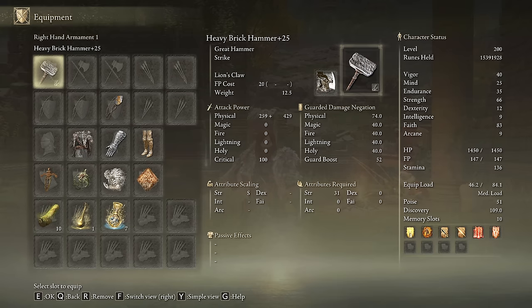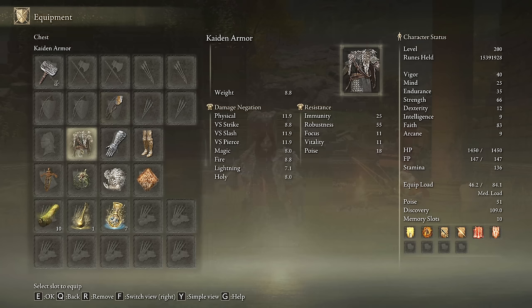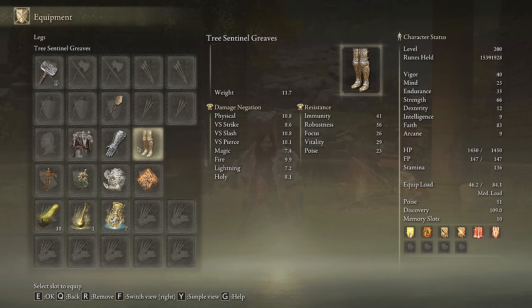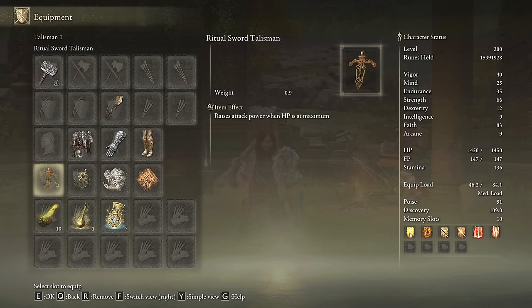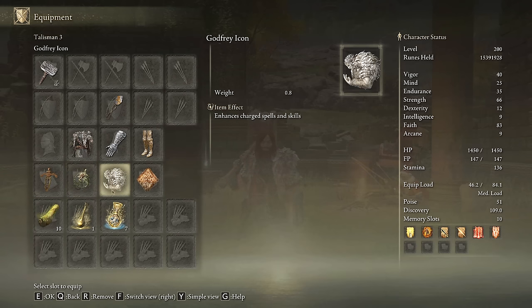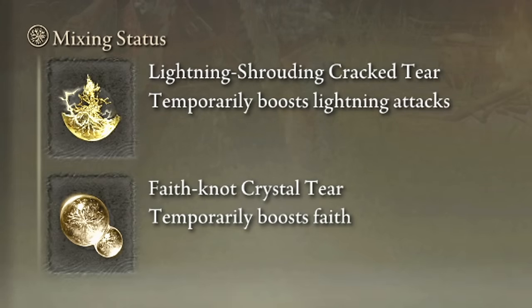We are going to use the Brick Hammer on plus 25 with the Lion's Claw Ash of War on the heavy affinity, and we will use the Gravel Stone Seal to get the most out of our incantations and to cast our main buffs. I am going to be using the Carian armor with the fire prelate gauntlets and the Tree Sentinel Greaves. This way we will have a nice look similar to Thor, very decent defense stats and enough poise. The greatest talismans for the Thor build are the Ritual Sword Talisman, the Lightning Scorpion Charm, the Godfrey Icon, and the Fluxing Canvas Talisman. In our Physic Flask, the Lightning Shrouding Crack Tear and the Faith Knot Crystal Tear will boost our damage by a lot.